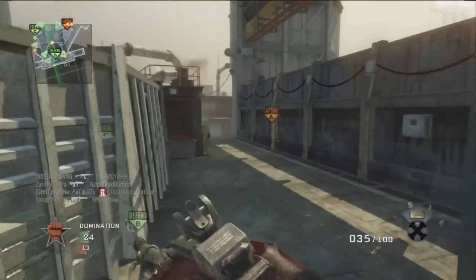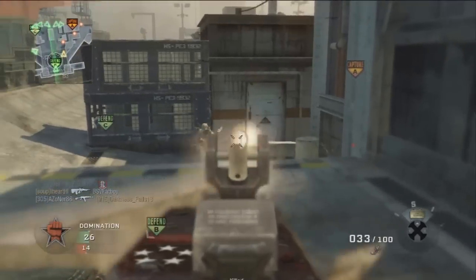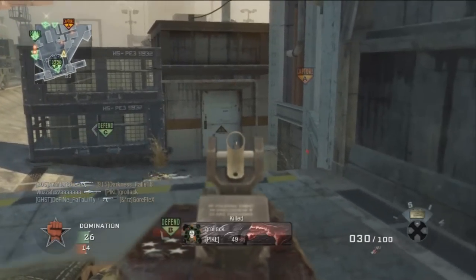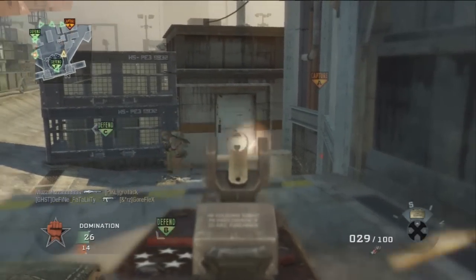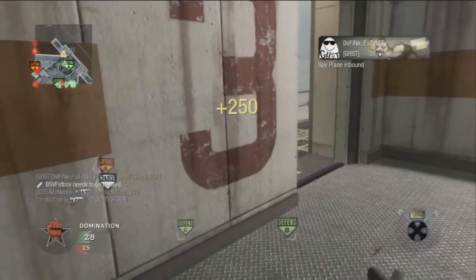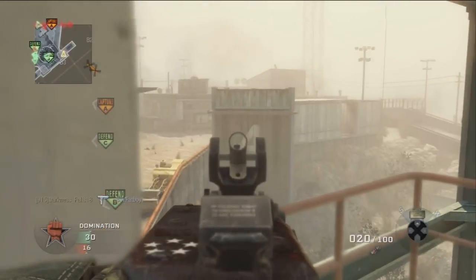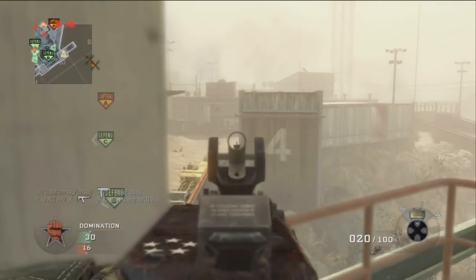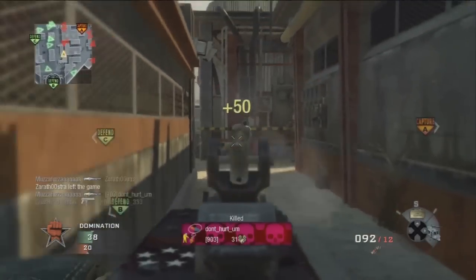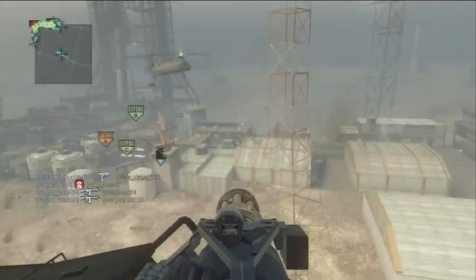I had a Berlin Wall gameplay that was like 40 and 1, but when I loaded it into Sony Vegas to do this commentary, it had no audio and was really messed up — jumping around all over the place. I think something might be wrong with my PVR. Watch this: after I call in this Blackbird, the gameplay keeps going, I go get a Chopper Gunner, and then it just cuts. That was my PVR.